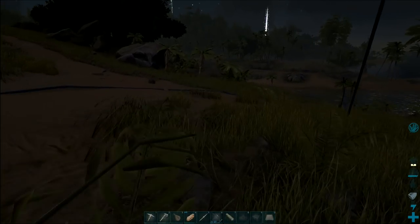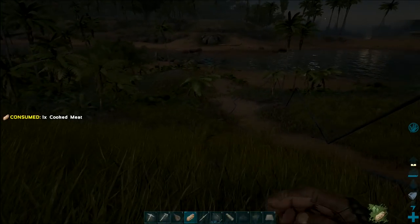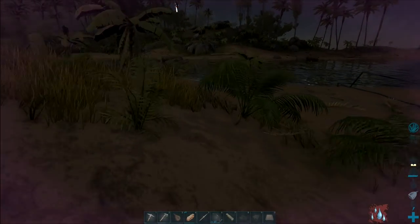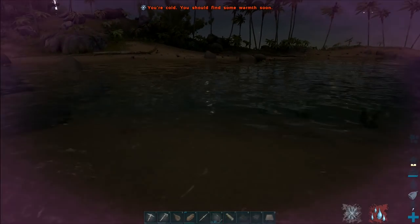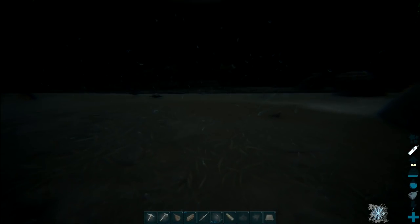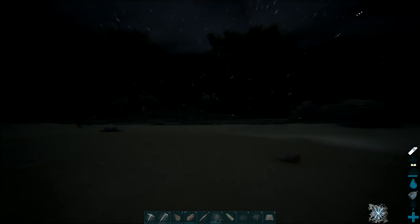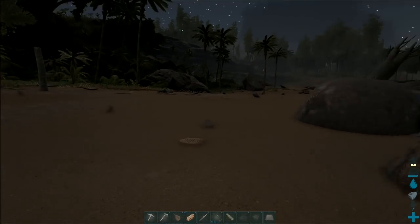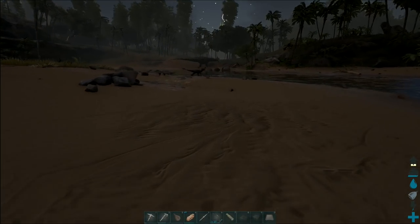Probably should have stopped for some water before I left — that's all right, we're doing just fine. I'll have another bite to eat. Dehydrated — find some water fast. Well, it just so happens... something was attacking just there. We'll go in here and have a drink. And then we'll come out of the river. What was attacking? I heard attacks going on — there's another Raptor over there.